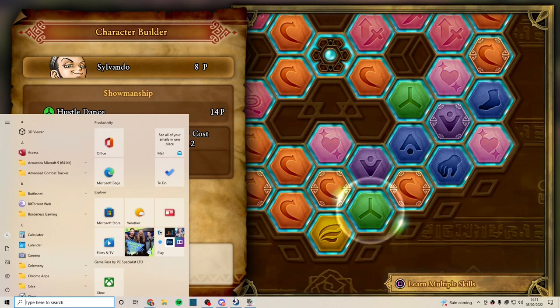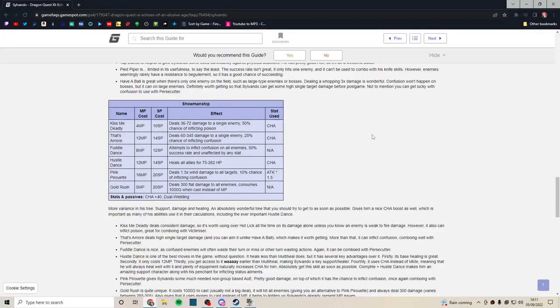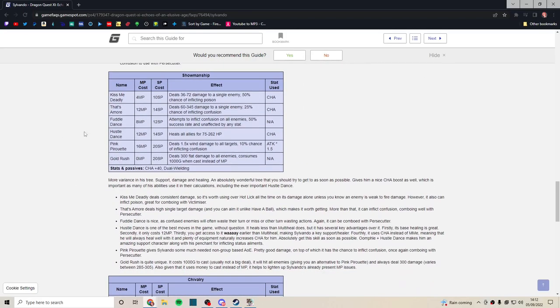Hustle Dance stays relevant for quite a while. It obviously falls off once you get Yggdrasil Dew and other characters get Multi-Heal, but if you don't want to farm Yggdrasil Dew, it's basically a Multi-Heal and still perfectly usable throughout the whole game. Pink Pirouette is also good — 1.5 times wind damage to all targets, can inflict confuse, scales off attack stat not charm. It's a much better AoE choice than his Whoosh spells. I like Pink Pirouette quite a bit.